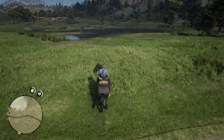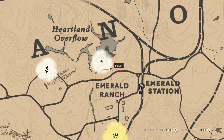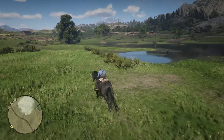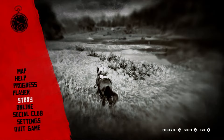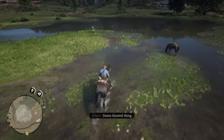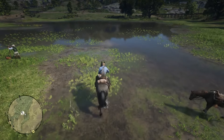Hey guys, in this video I'm going to show you one important thing you do to secure that you can get a Missouri Fox Trotter using this photographer's side mission, Mr. Mason. Before trying that, you want to save the game because you cannot guarantee you succeed on your first try, so I highly recommend you do that. It doesn't really matter what kind of horse you are riding now — as you can see I have this Black Shire horse.